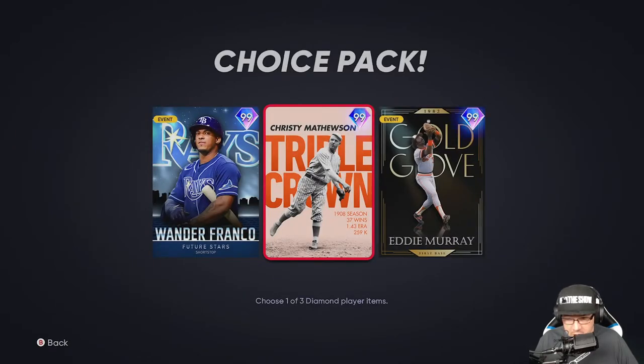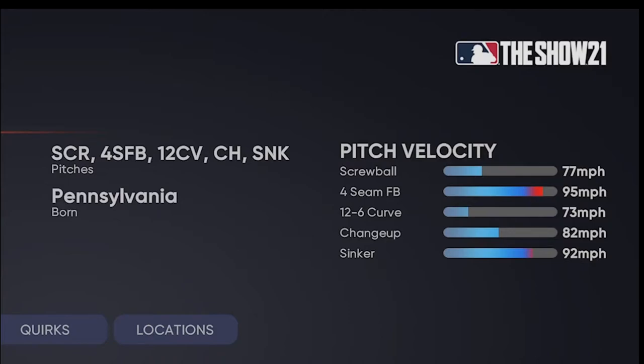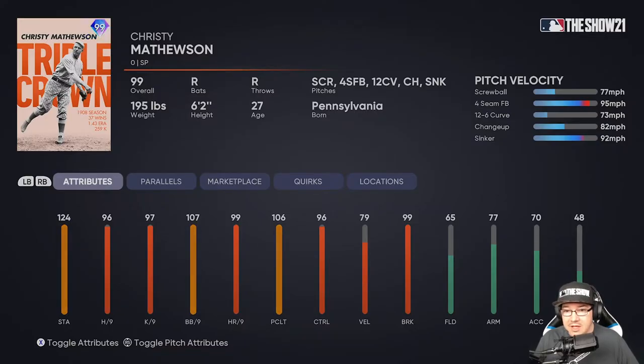Next up is Christy Matthewson — the Triple Crown, which is crazy. He had 37 wins in his season and 259 strikeouts. You get a 99 overall card with 124 stamina, 96 hits per nine, 97 K's per nine, and 107 walks per nine — which is really good control. You also get 99 home runs per nine, velocity, and break. The pitch mix includes a screwball, 95 four-seam, 73 12-to-6 curve, 82 changeup, and 92 sinker.